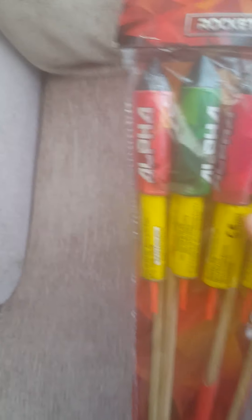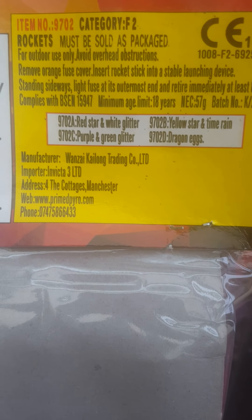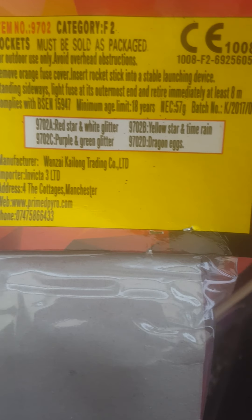First you've got a little 4-pack from the Alpha Selection box by Primed. They have a total of 57 grams in the whole pack. You get Red Star, White Glitter, Purple and Green Glitter, Yellow Star and Time Rain and Dragon Eggs. Basically like the size of Moonshot — quite small.